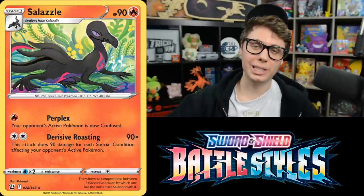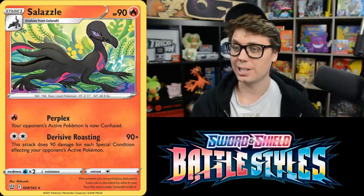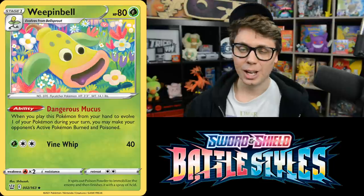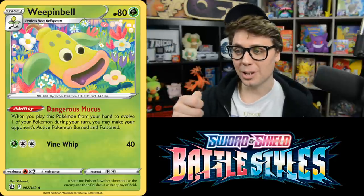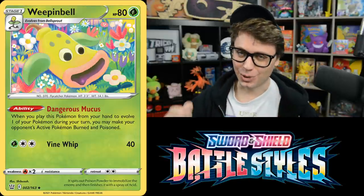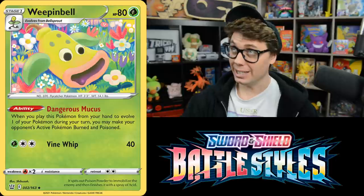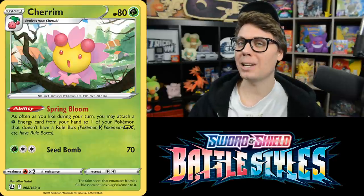While we're on gimmicks, Salazzle has the Derisive Roasting attack. For two Colorless Energy, it does 90 damage for each special condition affecting your opponent's active Pokemon. Combo it with Team Yell Horn to confuse the Defending Pokemon, then evolve Weepinbell with Dangerous Mucus to Poison and Burn — three special conditions total, meaning Derisive Roasting deals 270 damage for just one Twin Energy or Triple Acceleration Energy. Then they take Poison and Burn damage on top. A pretty fun budget deck idea.